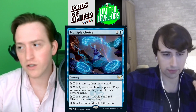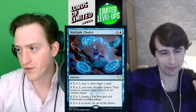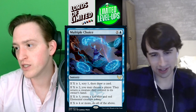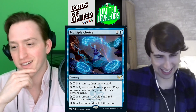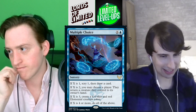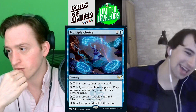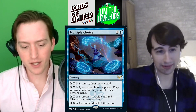Our first rare is Multiple Choice — X and blue for a sorcery. If X is one, scry one then draw a card. If X is two, a player returns a creature they control to its owner's hand. If X is three, make a 4/4 blue and red elemental creature token. And if X is four or more, you do all of the above. This one is so good. You're probably going to cast this for five total mana — X equals four — getting a 4/4, drawing a card, and bouncing their worst thing, which is a may effect so they choose. Card's good — this is a B plus.